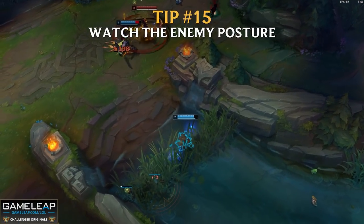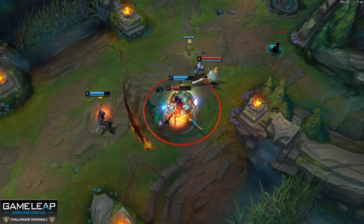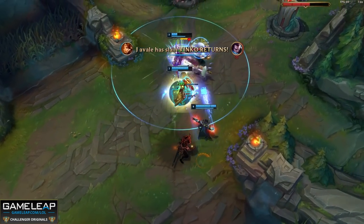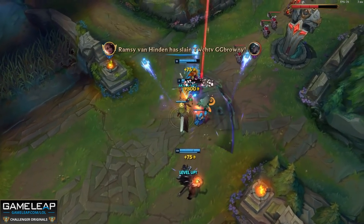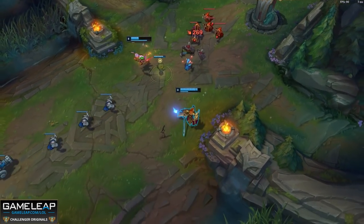Tip number 15: if you have no idea where the enemy jungler is, look at the enemy mid laner — because the enemy mid laner most of the time will be holding the side of the lane closest to their jungler. So if the enemy jungler is top side, that mid laner will be holding the top side of the mid lane. This is a nice little trick to track the enemy jungler without vision.